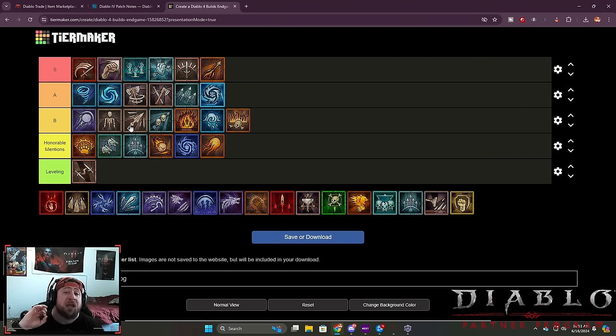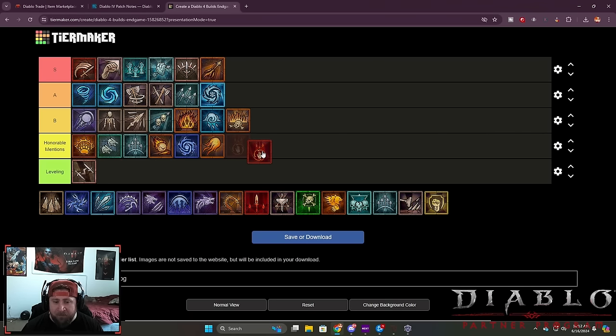Into Necromancer — even though we have one S tier build, it got nerfed hugely. In the meantime we've got Bone Spirit, and then Blight and the shadow damage variants. Blight is probably the most predominant and strongest one, but all of these builds are super viable. Bone Spirit in particular got a huge buff, so these builds are very very good — they just kind of lack a lot of damage. Blood Surge's Overpower isn't super great but the build is very strong and a great leveling build. Bone Spear is the same — these builds are all solid and can do decent stuff in the pit.